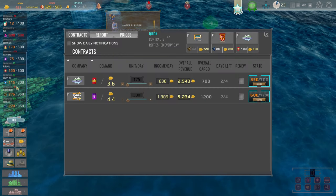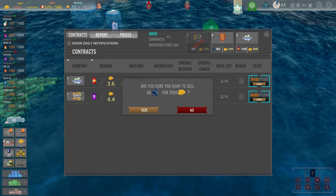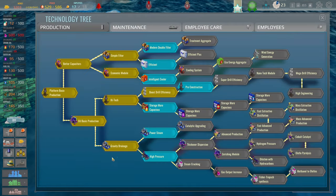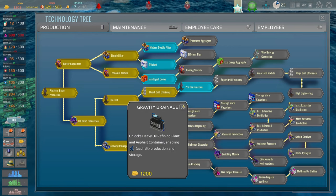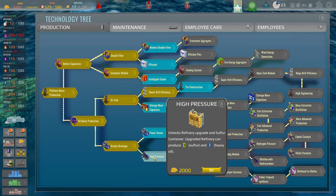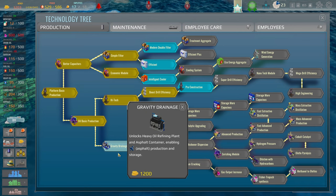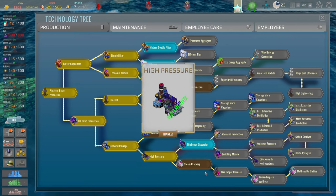Going into money situation — lubricants: yes, we'll sell those. Asphalt: plenty of it, selling that too. That gives us 3,203 coins. Going to technology — looking at high pressure steam prep. Let's check — that we got, that we got. Will have to get the high pressure upgrade.